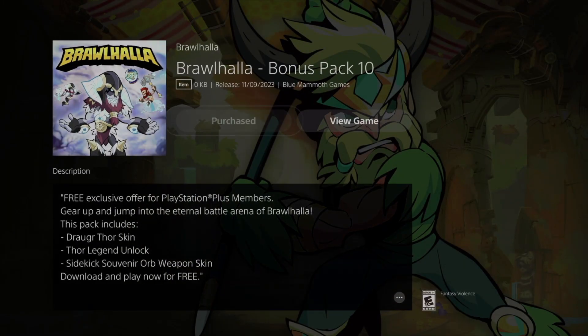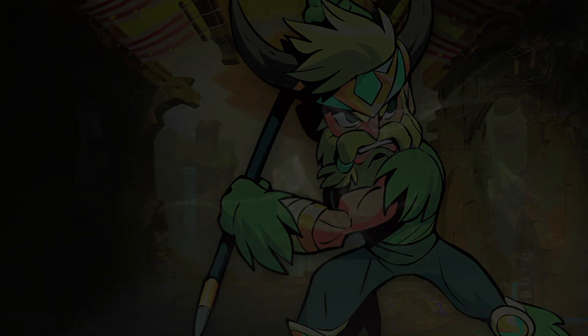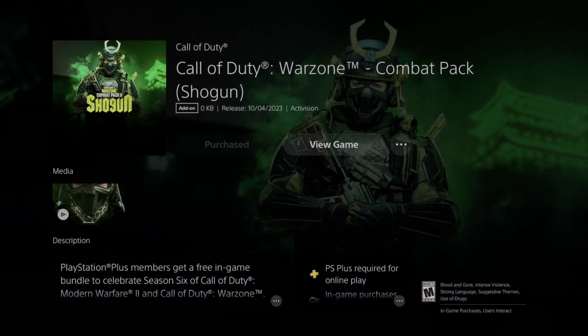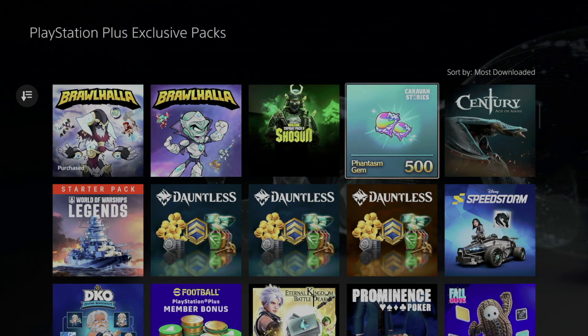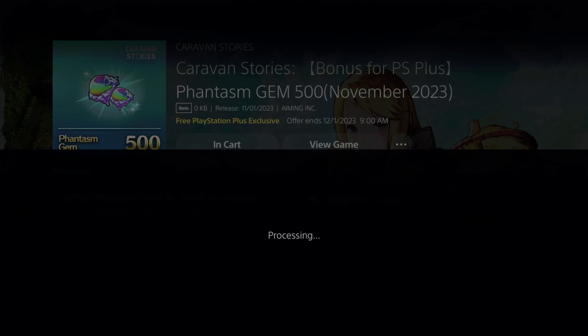It should tell you how much space an add-on is going to take. This one says 'Purchased' already, so let's skip over that. This one right here — Call of Duty — has not been purchased yet, so here we go. We got it. Move on to the next one, and again you don't need to get all of them, just the ones that make sense to you.